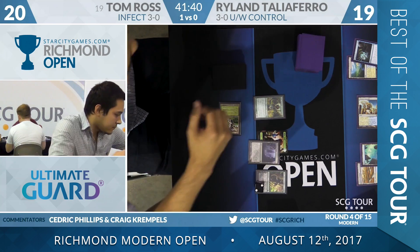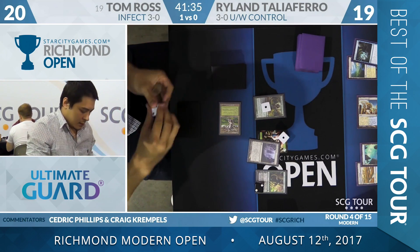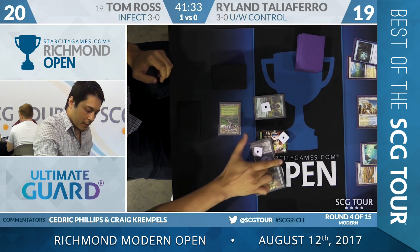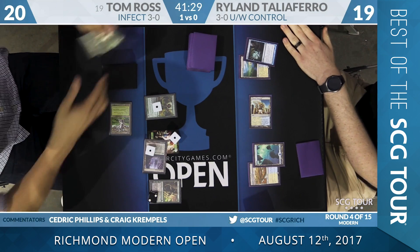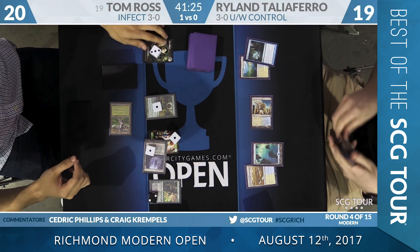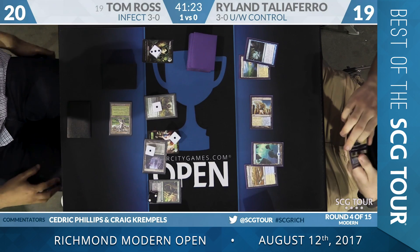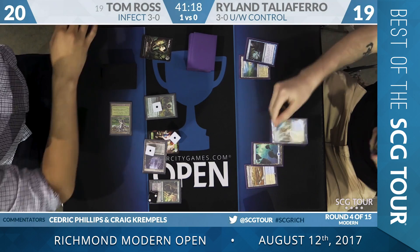He's going to go down with Nissa's minus ability, which means he's going to power up the squad. Inkmouth now turns into a 2/2. It looks like just attacking with Inkmouth — the plant token can't come along. Exalted makes some sense; you've got to leave the plant at home.